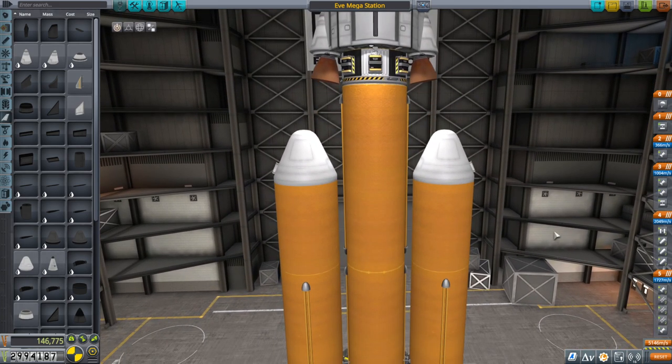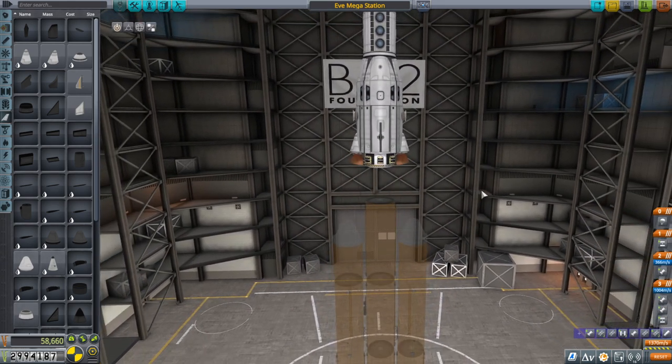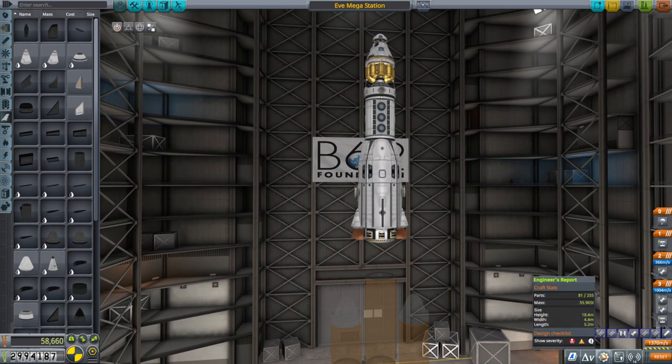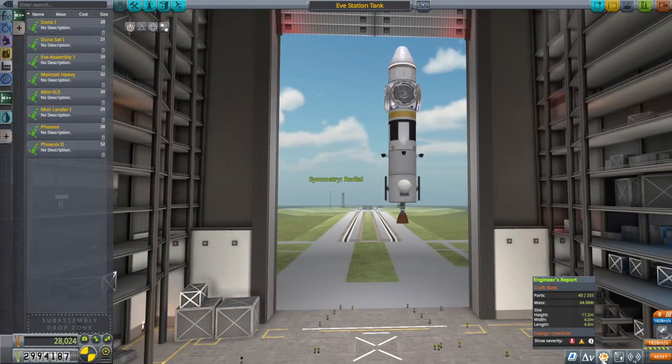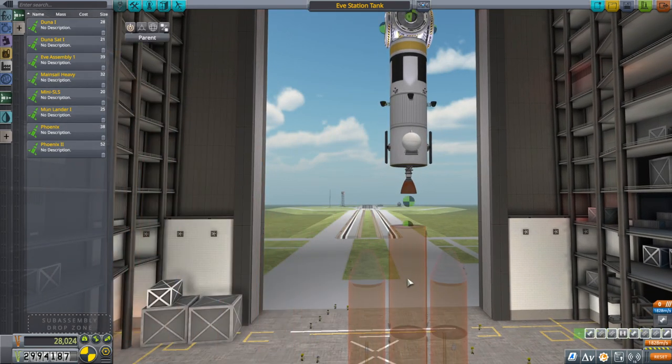The launcher could work a little bit better considering we're not going to have something this unwieldy — this is quite a contraption. How heavy was this? 56 tons basically. This is only 45 tons, so it's not going to have as much of a burden initially.